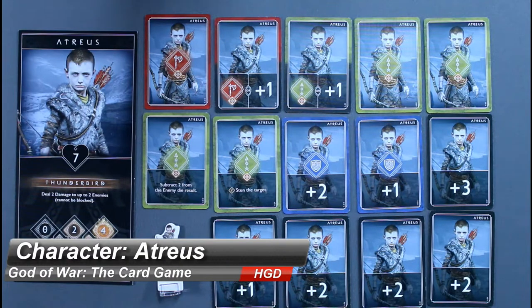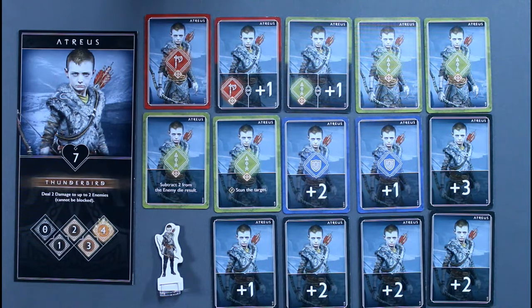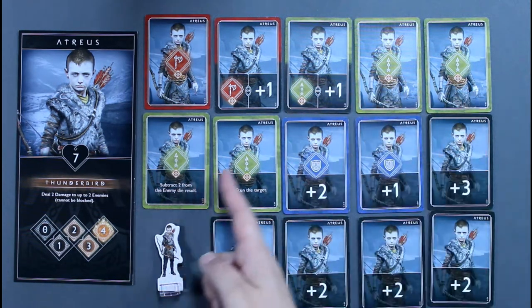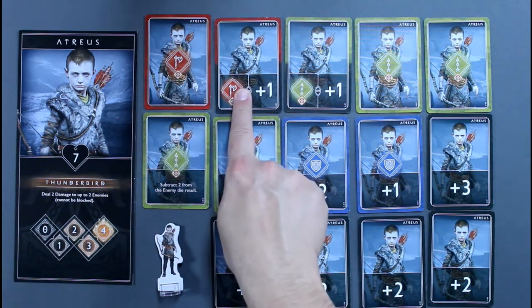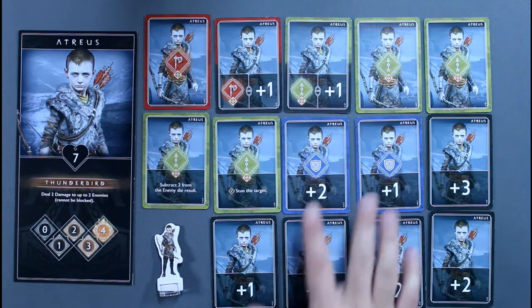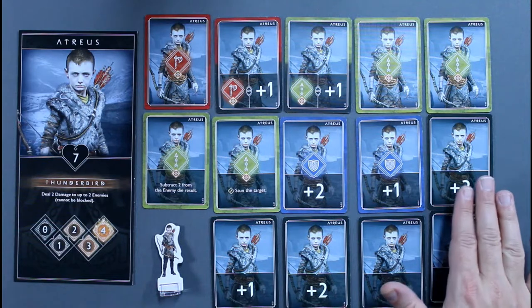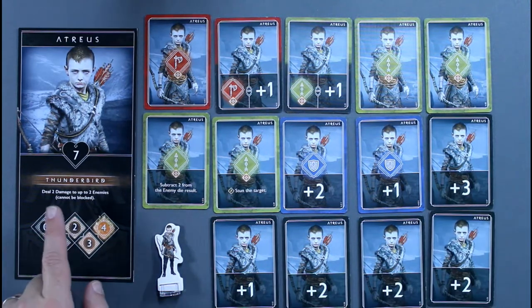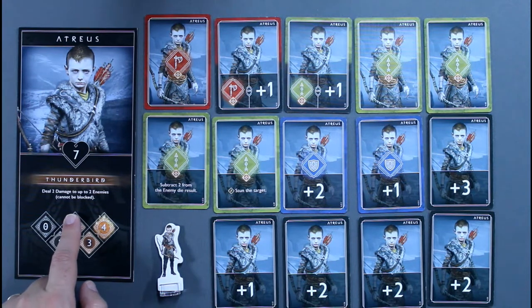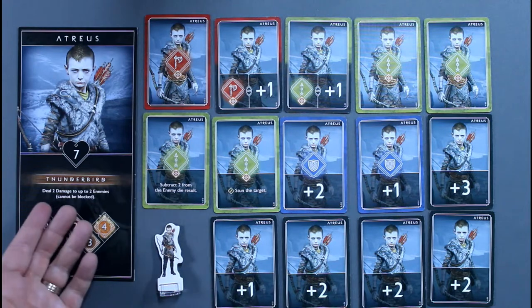Atreus is Kratos' son and companion during their journey across the realms. His main attacks are long range as he is a bow user, with mostly ranged attacks but he doesn't hesitate to jump into the fray for some melee damage. He has a few defensive cards and many modifier cards to increase the power of his arrow shots. His rage ability, Thunderbird, deals two damage to up to two enemies on the field, enabling him to pick off weaker enemies or whittle down stronger ones.